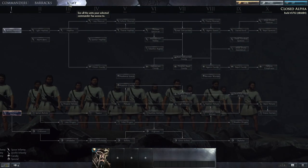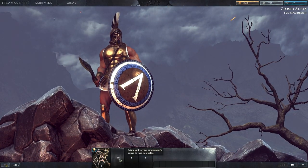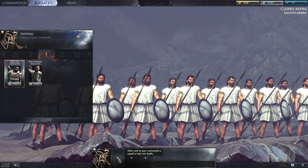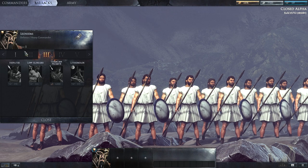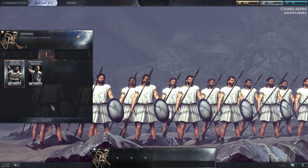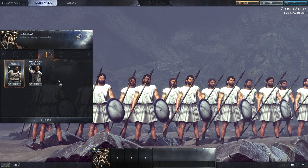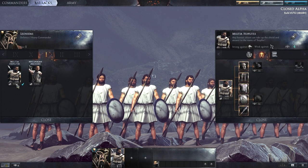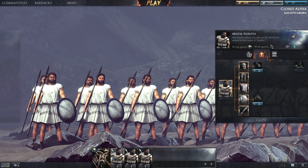After you pick your commander you will have to pick your 3 units to bring to the battlefield. You should always try to use units that fit the abilities of your commander. In this case we are using Leonidas, so we will go for heavy infantry. This is the first time we use this commander, so he is only able to bring tier 1 units. As our abilities only benefit melee engagements, we will go for 3 militia hoplite units and trust our allies for missile support.